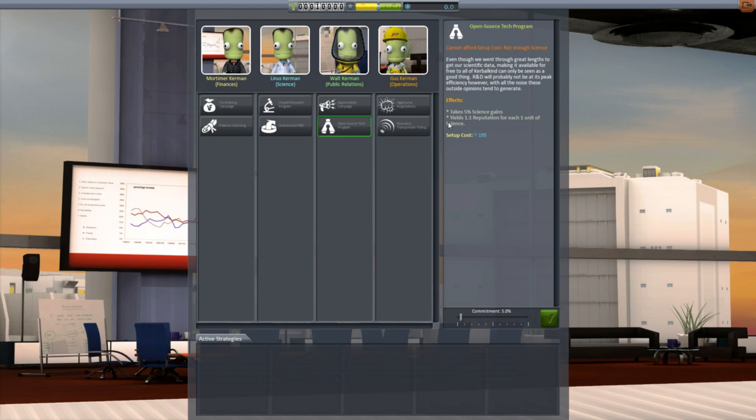The reverse is true for the open source tech program — in this case you get science, but you gain more reputation. So where do I go to convert money? Here's another one: Recovery transporter. Recovering parts will give you more funds in launch costs and more to vessel recovery factor, which is interesting. You can also do aggressive negotiation — we can get better deals with our suppliers by taking up a more assertive stance in our negotiations with them.